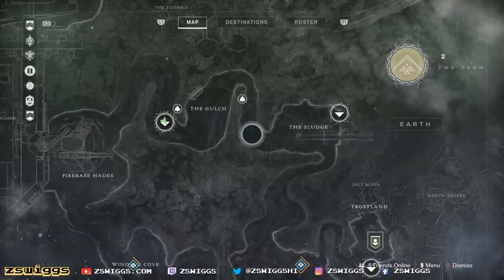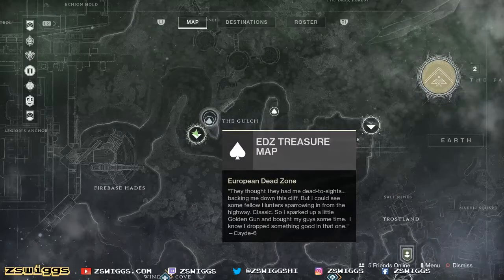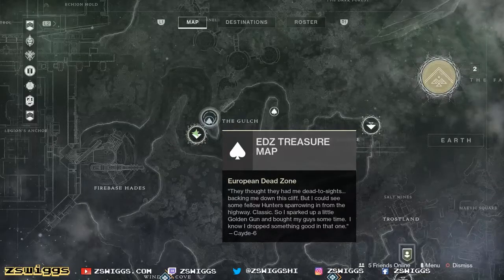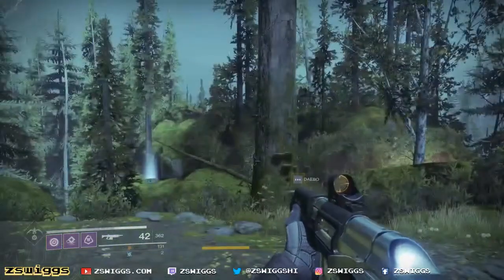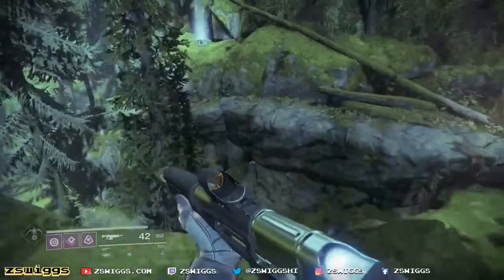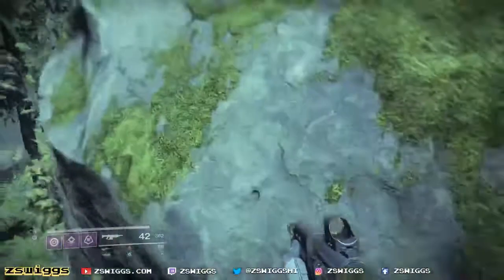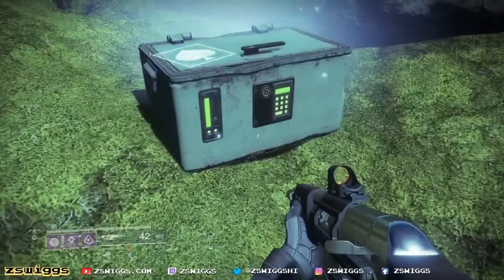Cayde's chest number four is this one right here. He says: they thought they had me dead to rights backing me down this cliff, but I could see some fellow hunter sparrowing in from the highway — classic. I guess sparrowing is a verb. So I sparked up a little golden gun and bought my guy some time. Are you guys ready for the hardest chest of the game? Load in right here to the gulch, turn left — there it is, Cayde's fourth chest. Just run to the edge of this cliff, do a doubled hunter jump, or any jump really, and you can make it over to this cliff. You've arrived at Cayde's fourth chest.